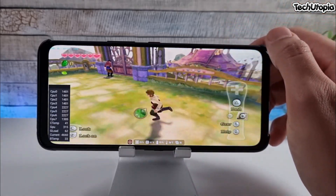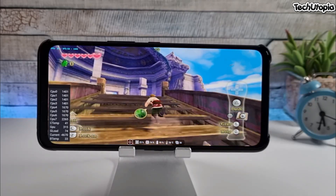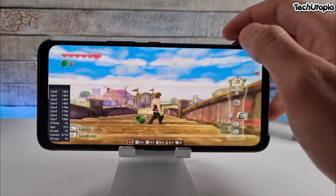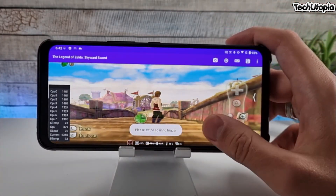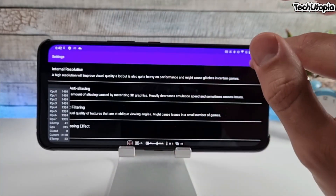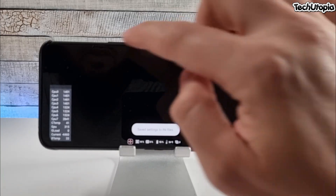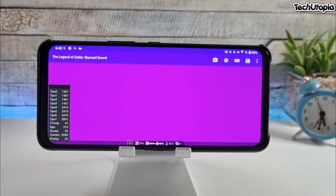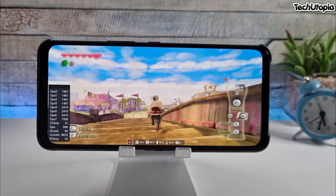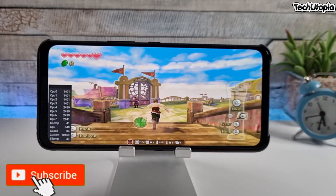I'll have to test these games at 4K resolution side by side with the Xiaomi 11 which has a Snapdragon 888. Let me show you right now - if I move it to 2K it's gonna be super laggy. See, at 4.0 scale it's laggy - 20, 22fps. This is the same performance I get with the Xiaomi 11 Snapdragon 888.